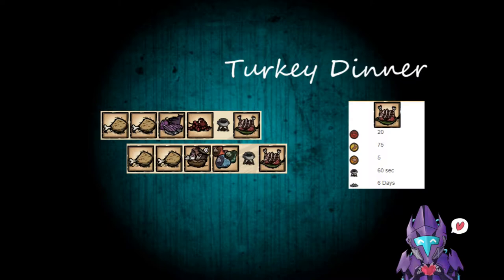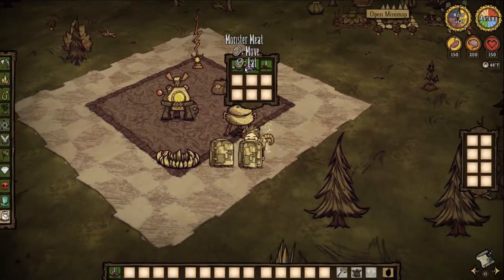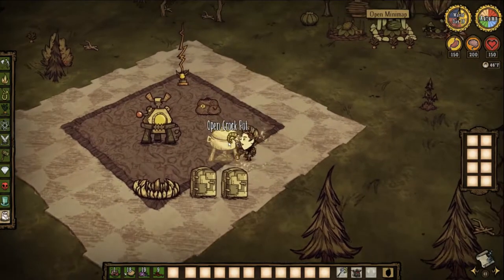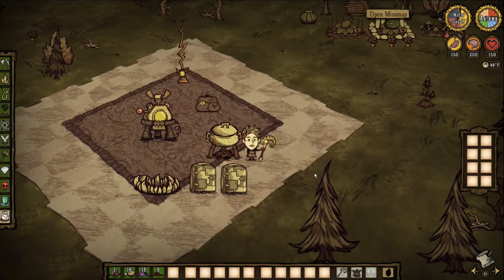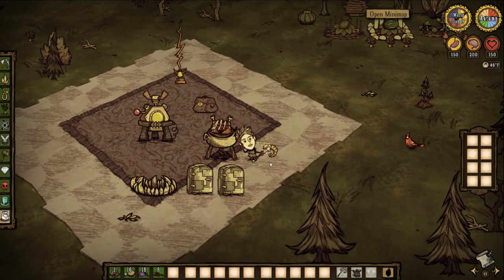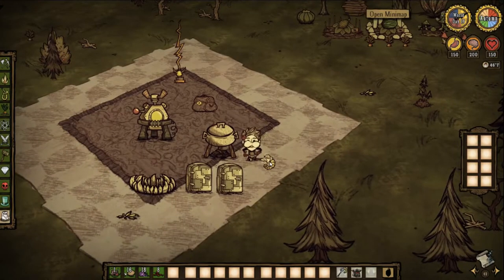Turkey Dinner is our first recipe — a favorite of a certain cryptic fox of mine who seems to love making this dinner. It is 20 health, 75 hunger, 5 sanity, 60 seconds in a Crock-Pot, and takes 6 days to rot. This is a really easy one if you've got any pesky Gobblers around your base. Just take a berry, 2 drumsticks, and another meat product — I usually throw a mushroom in there or get rid of monster meat this way. A really good way to fill up your hunger and heal a little bit.